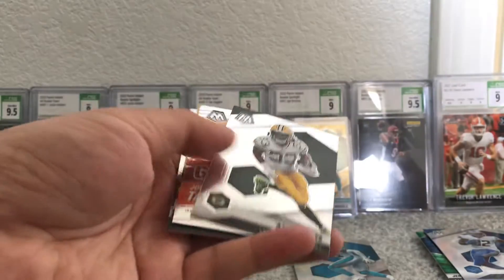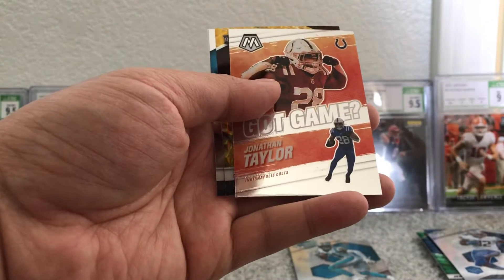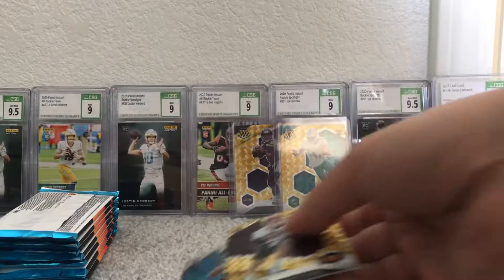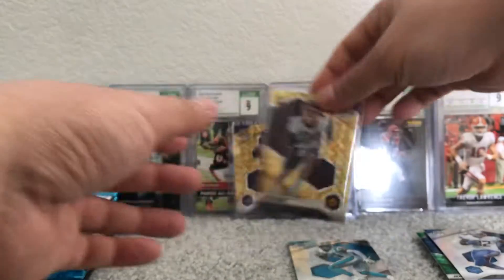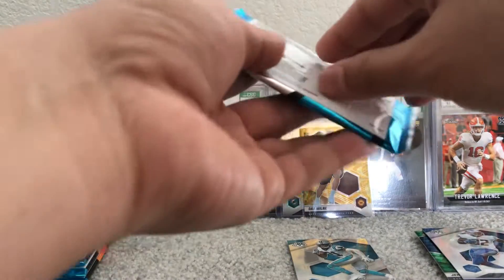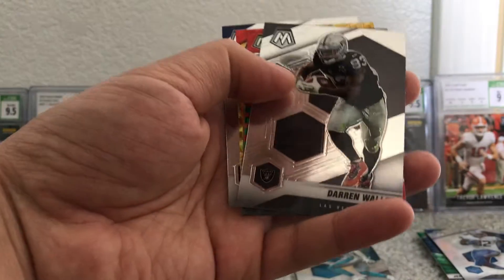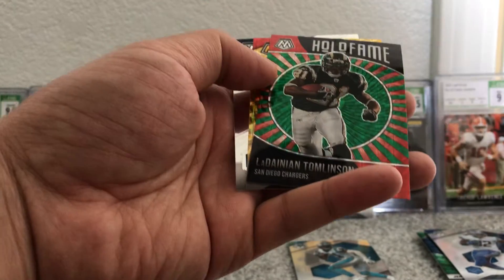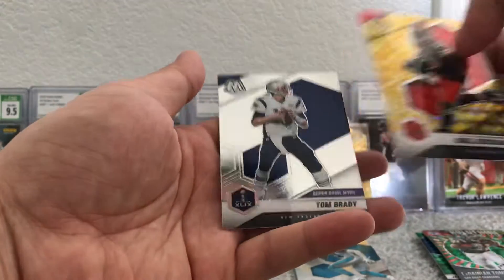Two packs in, we got two golds. Is there another gold? I guess they're not that rare — they're common. And Chubba Hubbard. Got Darren Waller, and we got a green prism — LaDamian Thomas green — and OBJ, and Tom Brady.